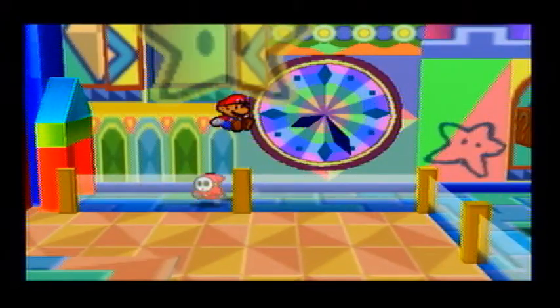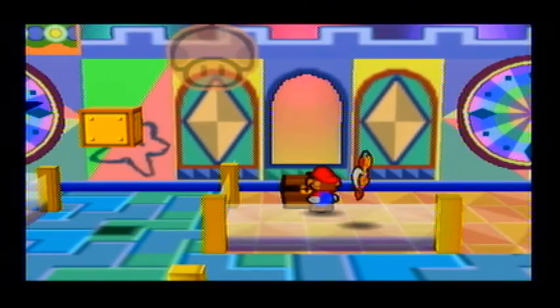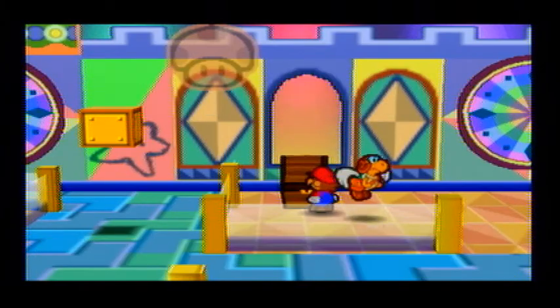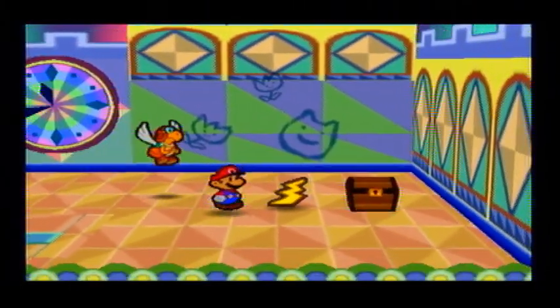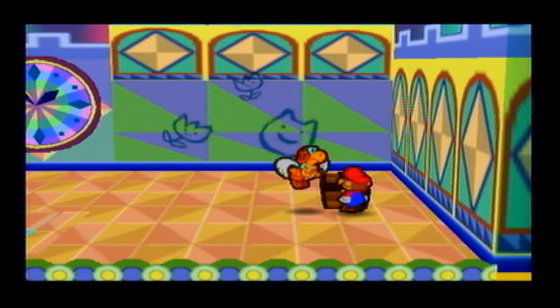You want to stay over here and wait for him to flip the wall over there. Let's go ahead and avoid that guy and hit that thing. Get over here to get yet another awesome badge, which is the ice power, which we are going to be needing in a second. Right here you get the thunder rage and you also get a frying pan.